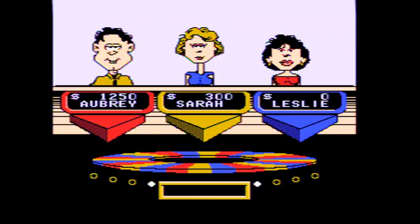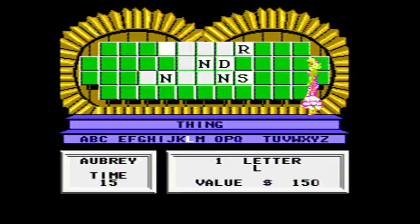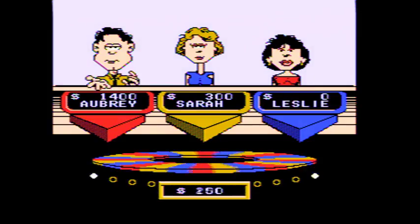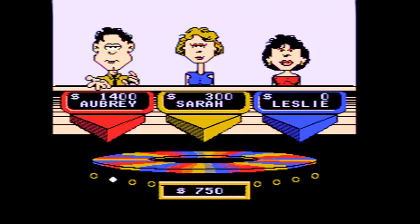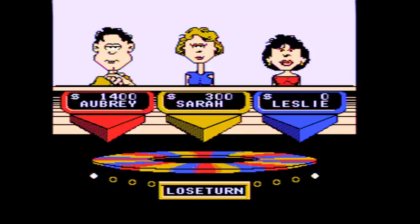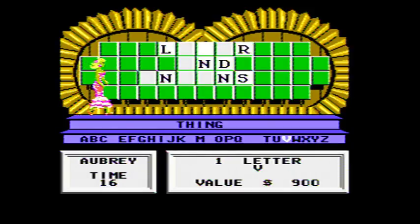$150. L — yeah, one L. $900. V — yeah, one V. That's $2,300 for the round. Liver and onions.